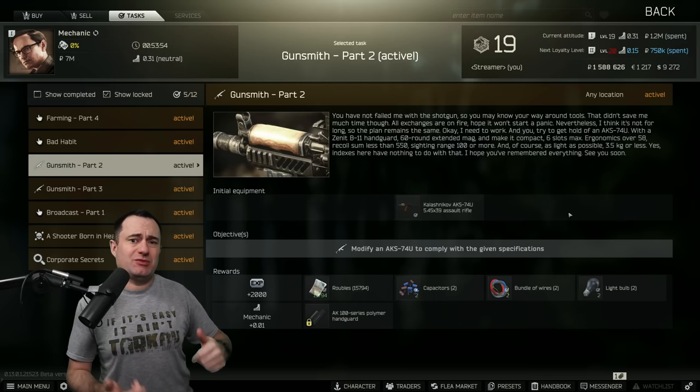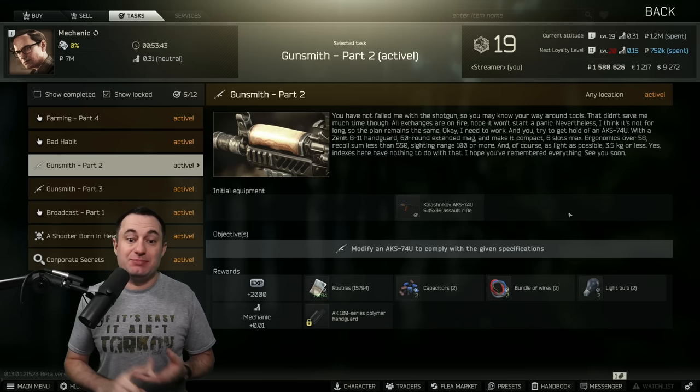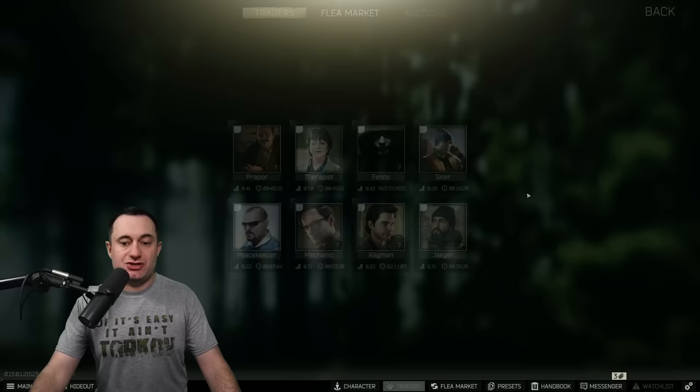Alright, so Gunsmith Part 2 from Mechanic. Some of the rewards have changed — it hasn't changed from last wipe, but it changed from the last time I did this video. The requirements are 3.5kg or less, ergonomics over 58, it can't be more than 6 slots, which means you have to have it folded. It needs a B11 handguard, 60-round mag, and the sighting range over 100, but that doesn't really matter.